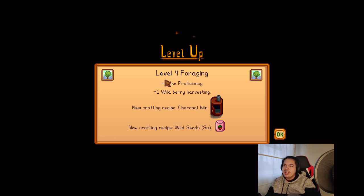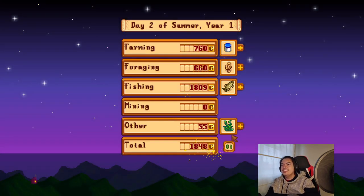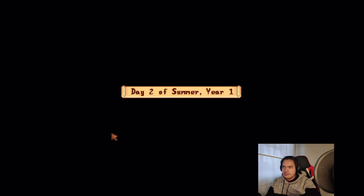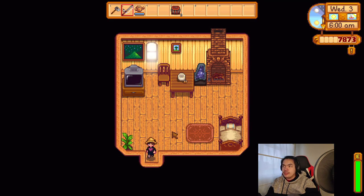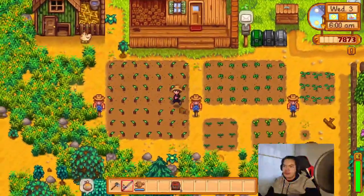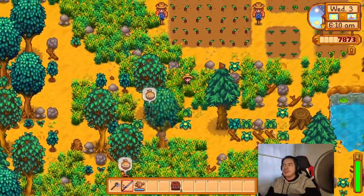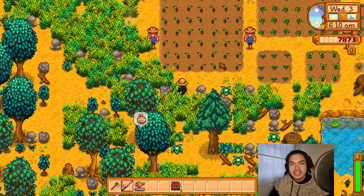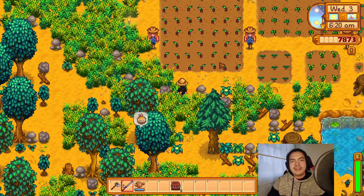A meteor dropped down on our farm — we're just gonna check the damage. Level 4 foraging — hopefully it didn't kill our plants. That sound right there, I think it was the meteor falling down. I just hope it didn't destroy anything. Our blueberry is fine, maple syrup is good. Alright, it's somewhere on the farm but we weren't able to see it — this is where I'll end the video. Thanks for watching — if you liked the video don't forget to like, comment, and subscribe and click the notification bell. Till next time, bye bye!